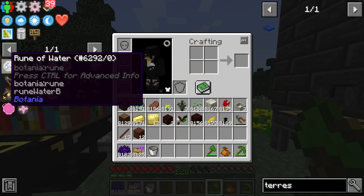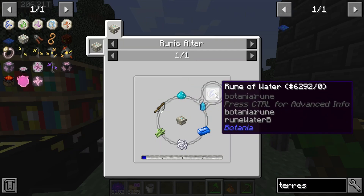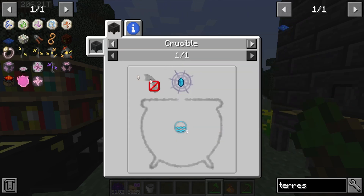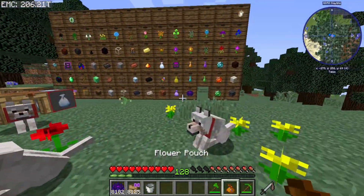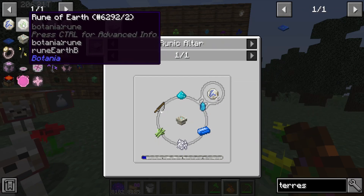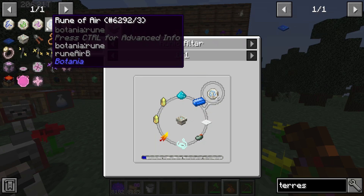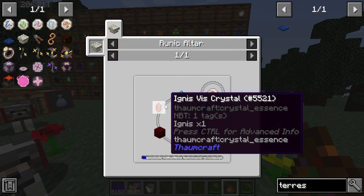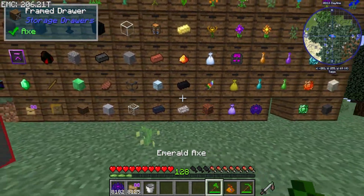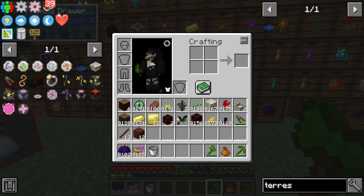There are a few things we need to make - the runes from Botania. Some of these are really easy and some aren't. The first thing to note is that to get the water rune and other elemental runes such as air, earth, and fire, they require ignis crystals from Thaumcraft, which means we also need to get into Thaumcraft.